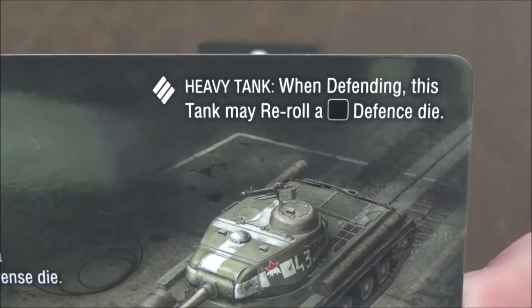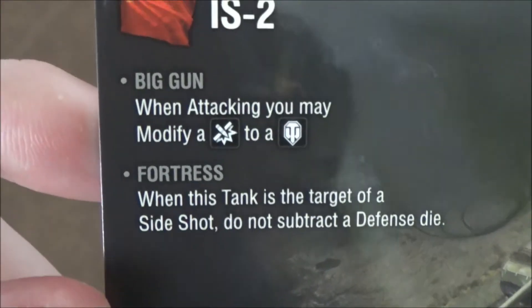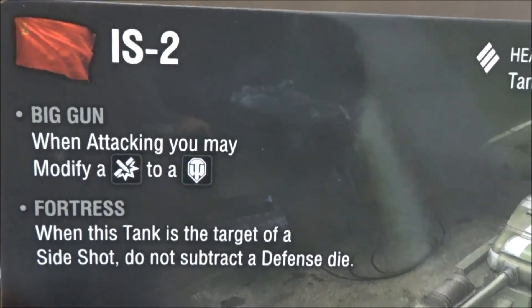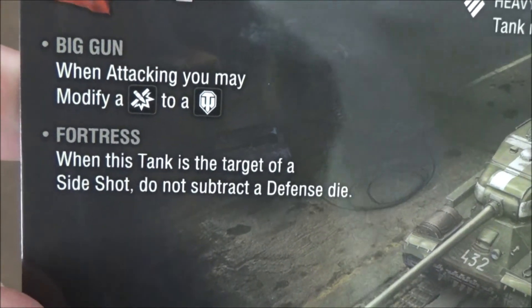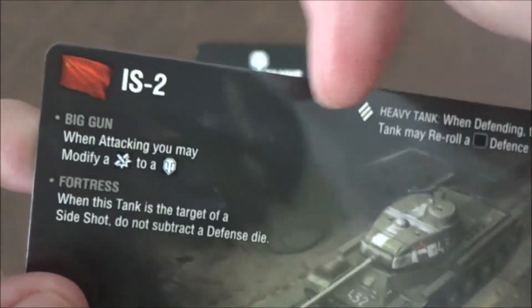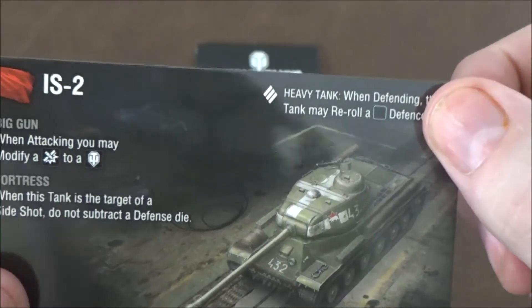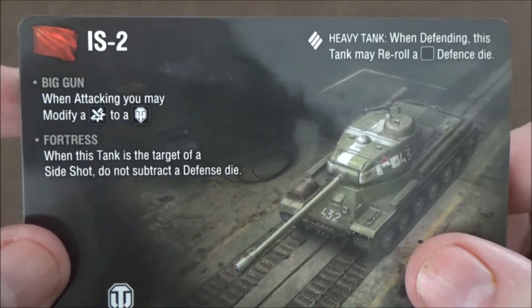On the flip side we have the tank's history, and above that the heavy tank rule, which allows you to re-roll a blank die when defending. The big gun rule lets you modify one of your hits into a crit when attacking. The fortress rule means when this tank is the target of a side shot, you do not subtract defense dice — though you still lose a die from the rear.